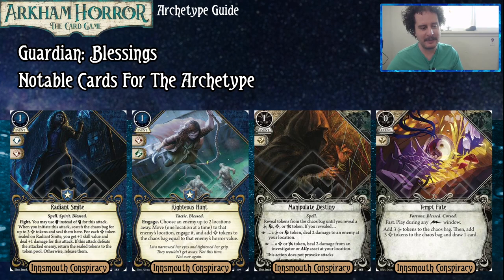Radiant Smite is a one-cost, one-experience event. You may use your willpower instead of your combat for this attack. When you initiate the attack, search the chaos bag for up to three blessed tokens and seal them here. For each blessed token sealed, you get plus one skill value and deal plus one damage. If this attack defeats the enemy, the sealed tokens return to the token pool; otherwise they are released into the bag. You can get up to four damage and up to a three skill boost — either brain or fist depending on which is higher. It's in a nice space where if you have to use it to kill something, the tokens go back in the bag anyway.